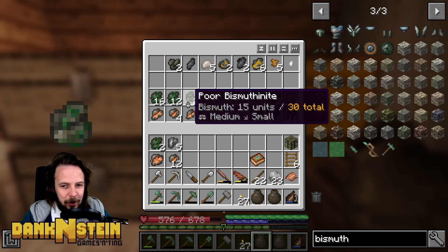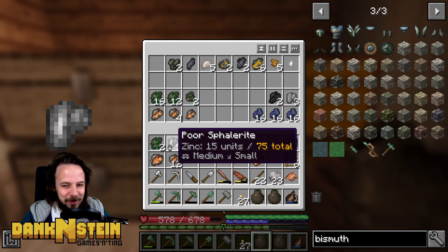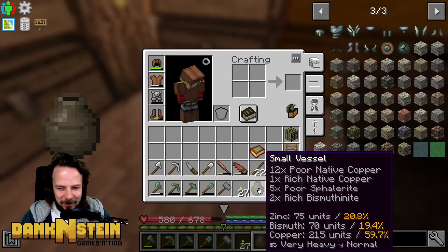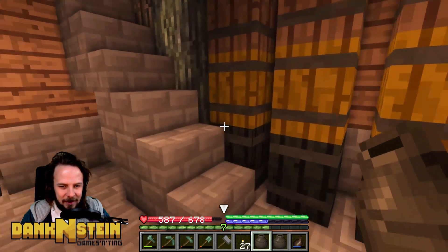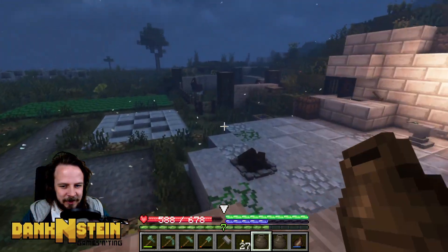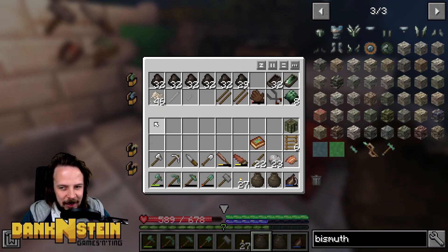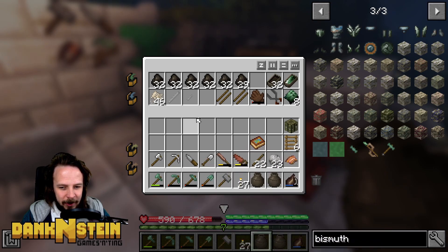So first things first, through the power of incredible mathematics I have managed to make the scraps of copper and bismuth and svaluite that we have left into something I think works. 20.8% zinc, I think is fine. 19.4% bismuth is fine and 59% copper — that's all fine. 360 units of bismuth bronze in that, so that's perfect. That will go nicely with our 40 units there.